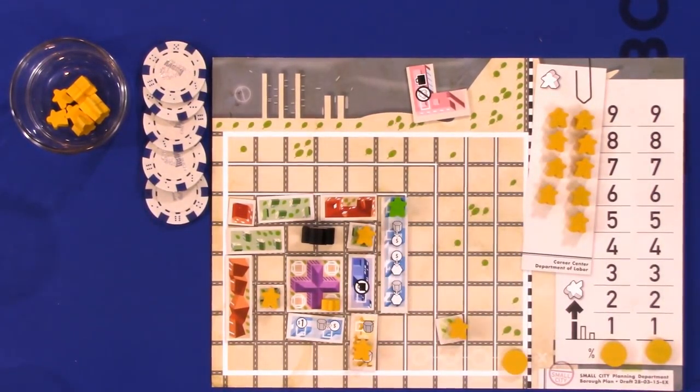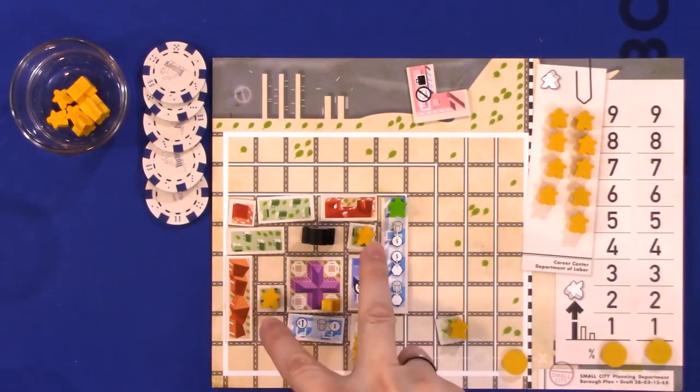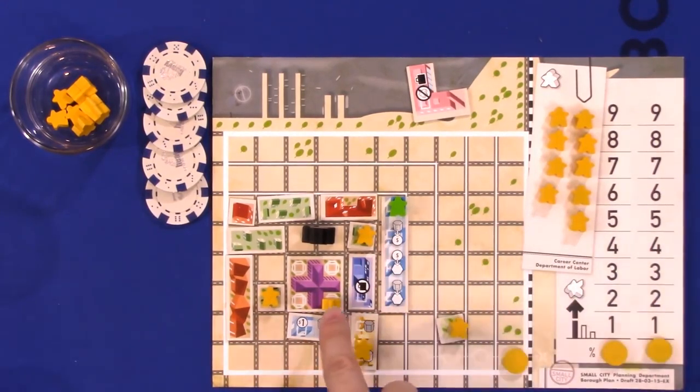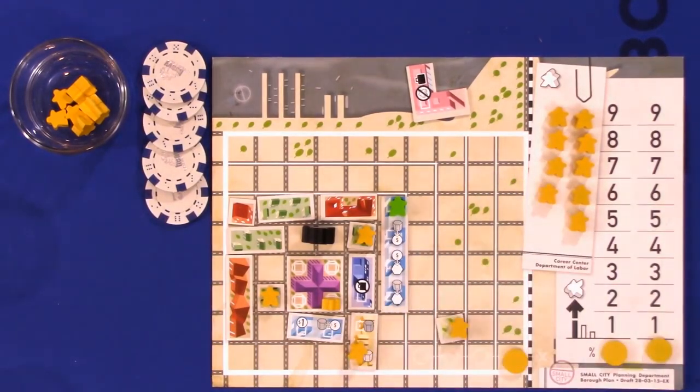The move citizens phase recap: in player order, the first player moves all their citizens; then they move citizens out of city hall into level one residences; and once all players are done, citizens from the career center move into city hall depending on how many spaces are available in factories.